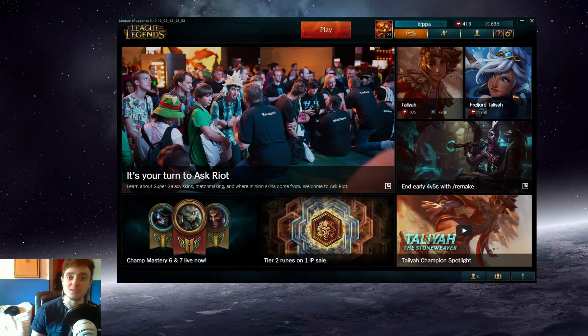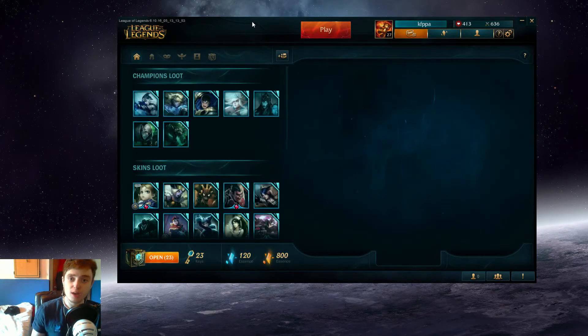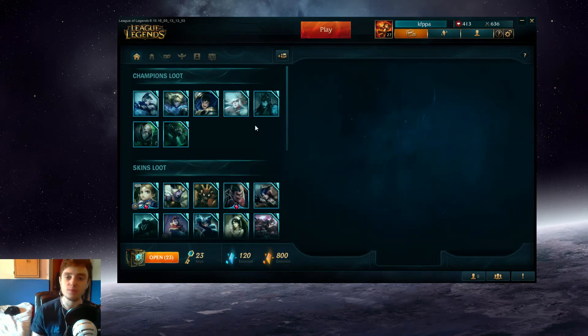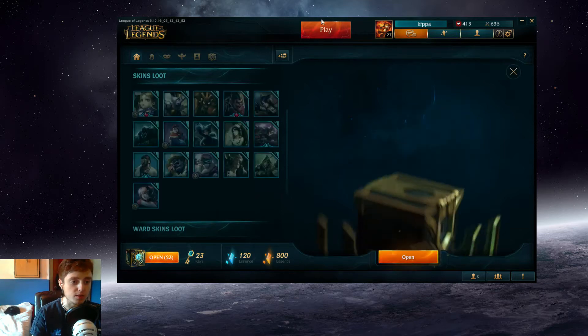Whatever champions or skins I get from this, I'm going to use to probably climb up the ladder and see what division I can get. So with that being said, we're going to go ahead and open the crafting inventory. I've already opened some boxes and so far got a couple of ADCs — Kalista being probably the main one. Janna is excellent because I'm a Janna player. We've got 23 boxes to open. Here's box number one, let's see what we can get.